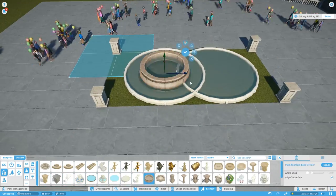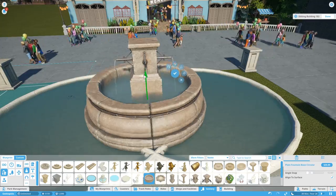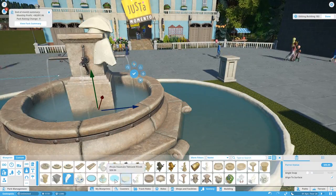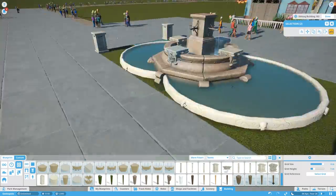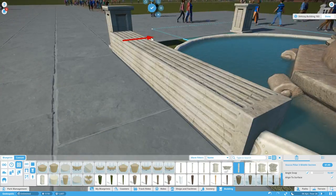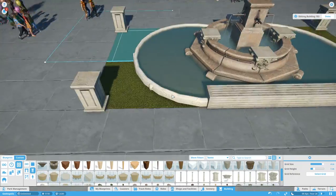Today we're carrying on with our Let's Build series. We're having a quick break before we start on the pirate area, to come back to the entrance and do a little bit more work on the main street. Rather than working on the main street for so long with no rides, maybe every time we finish an area we come back and do a building or two down here, or I'll just come over whenever I get the inspiration for a building to add on.